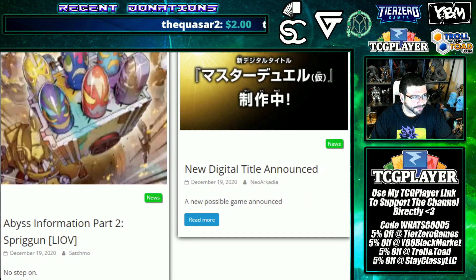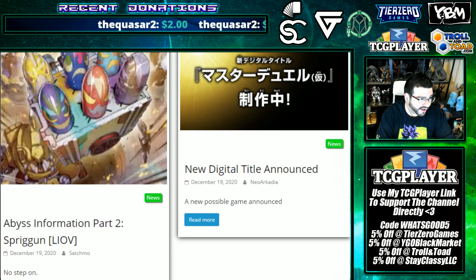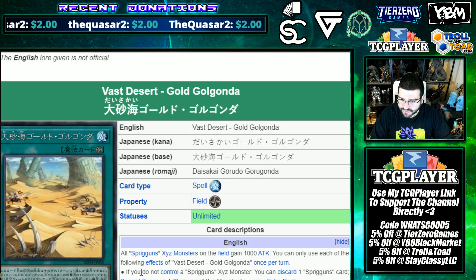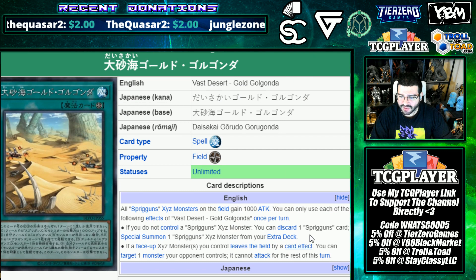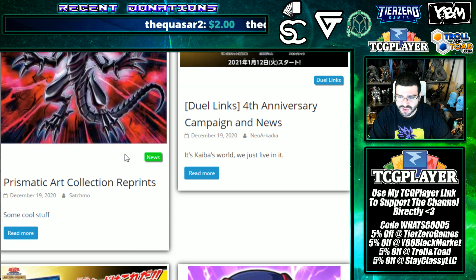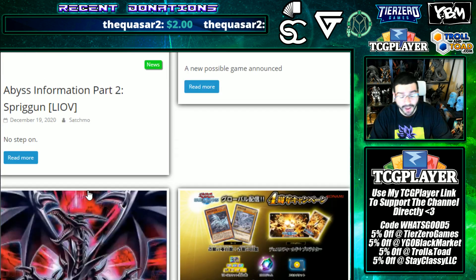Let's actually pull up the Gold Golganda cards - Yugioh Vast Desert Gold Golganda. That goes hand in hand with Spriggans - I am slow. That is Spriggans support! All Spriggans XYZ monsters gain a thousand attack. If you don't control a Spriggans XYZ, discard a Spriggans card to special summon one from your extra deck - so an amazing enabler. If a face-up XYZ monster you control leaves the field by card effect, you can target a monster your opponent controls - it can't attack the rest of the turn.